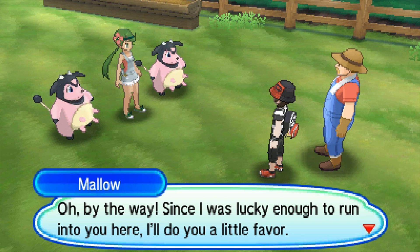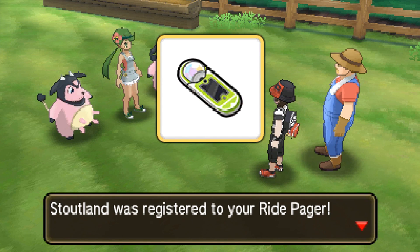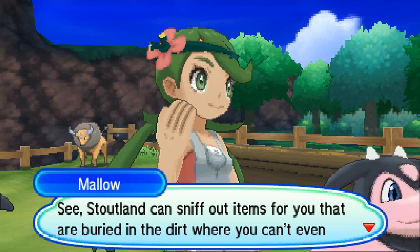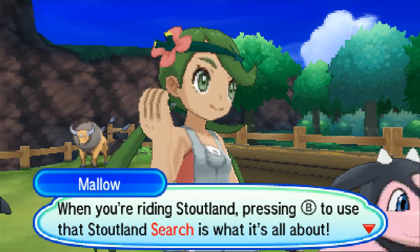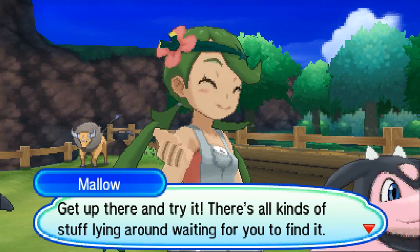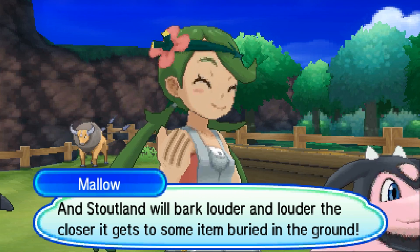Oh, by the way, since I was lucky enough to run into you here, I'll do you a little favor. Stoutland was registered to your ride pager. Stoutland can sniff out items for you that are buried in the dirt where you can't even see them. When you're riding Stoutland, press B to use that Stoutland search. Get up there and try it. There's all kinds of stuff lying around waiting for you to find it, and Stoutland will bark louder and louder the closer it gets to some item buried in the ground.